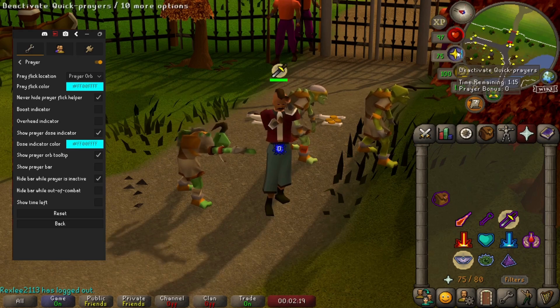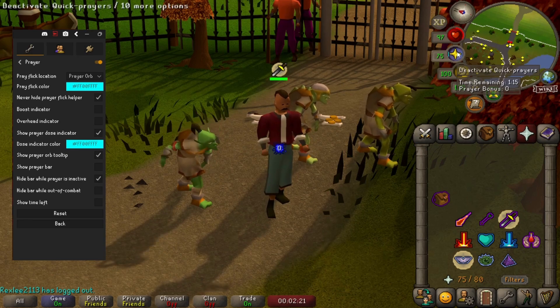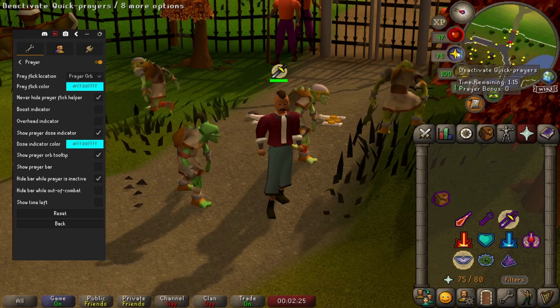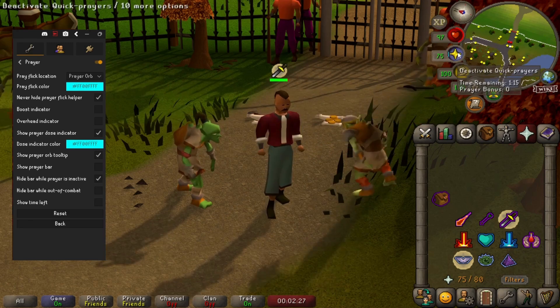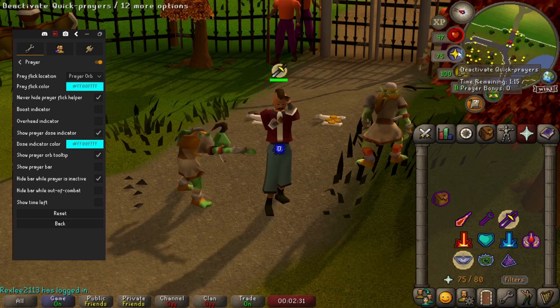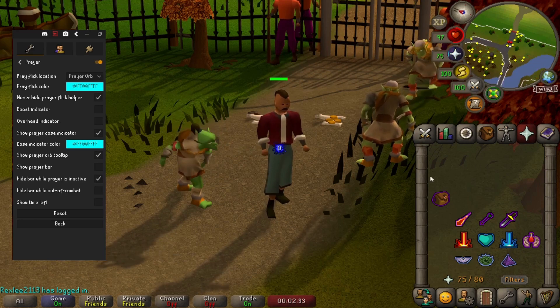If you're not familiar, prayer flicking is when you turn your prayer off and on very quickly. Prayer drain only registers if your prayer has been on for more than 0.6 seconds, so look at the prayer orb and flick your prayer off and on before the little blue line goes from one end to the other, and you won't lose any prayer points.